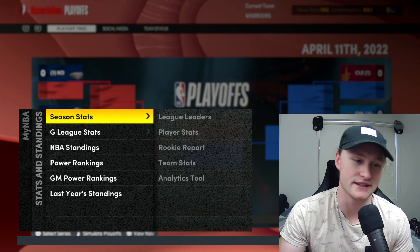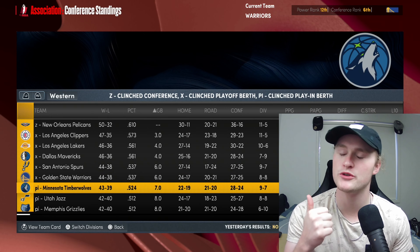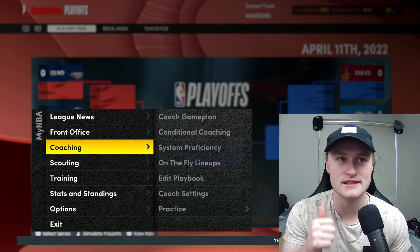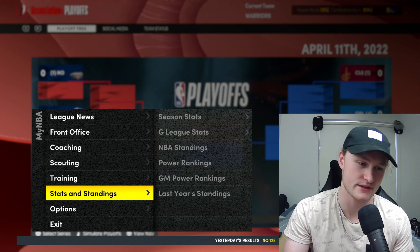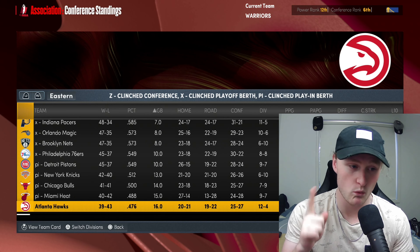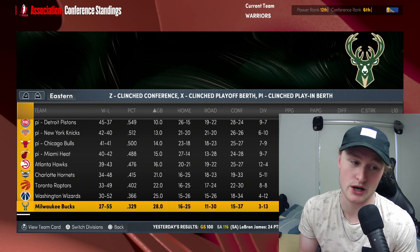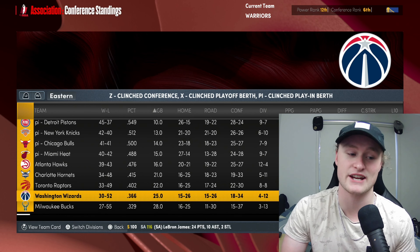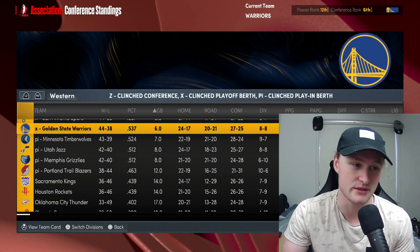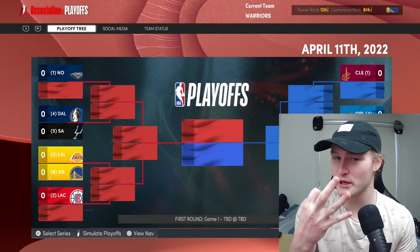What I'm more curious about is where did our other picks end up. We have the Bucks, Hawks, Wizards, and ours. The top teams didn't make the playoffs — that's good. So we've got one lottery pick, two lottery picks, three lottery picks. We have the worst odds as well. We have projected first and second picks — that's going to be great, and then maybe even like seventh. Plus ours, which is going to be outside the lottery. But that's fine — we've got three lottery picks this year.